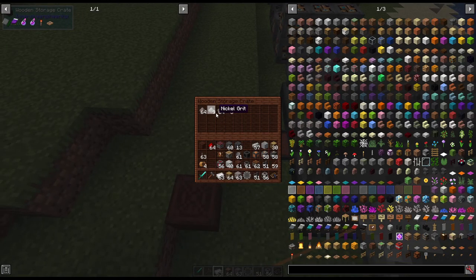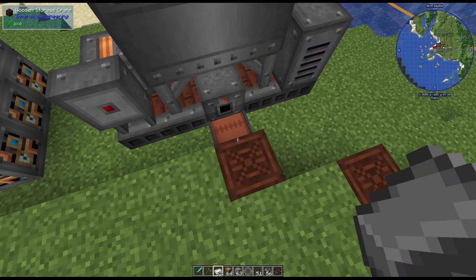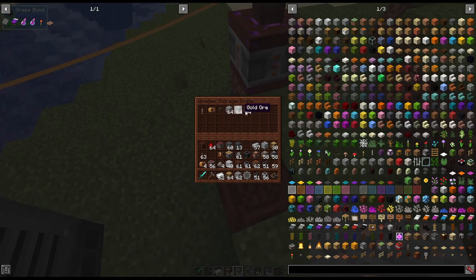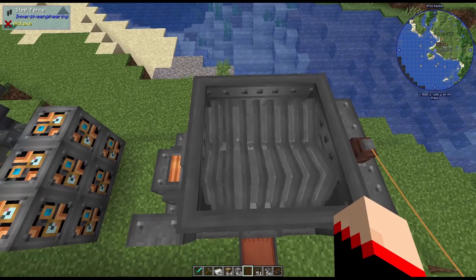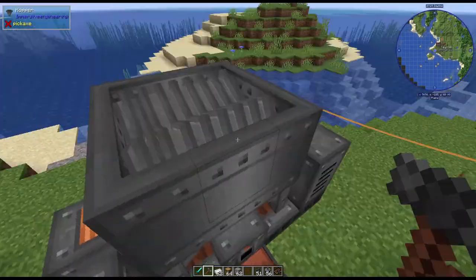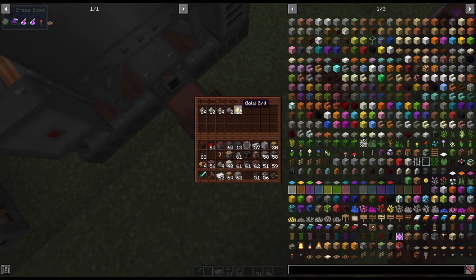A stack of iron ore gives us two stacks of iron grit, nine nickel grit. Let's throw one more in — so it gave us one iron grit per one iron ingot versus two iron grit per iron ore. You can throw in gold, iron — you can throw in a stack at a time, but be careful that you don't throw in stuff you want to keep, because if you throw in something it can't crush, it will actually disappear — won't give you anything.